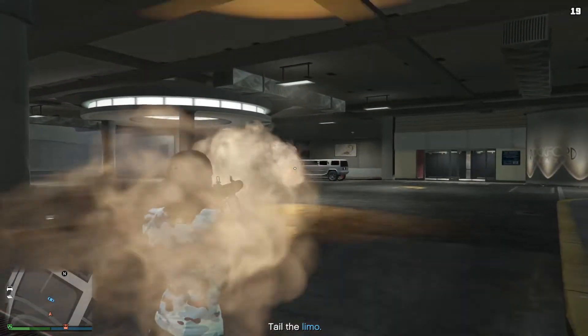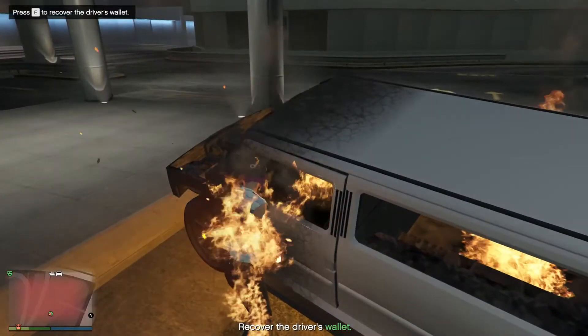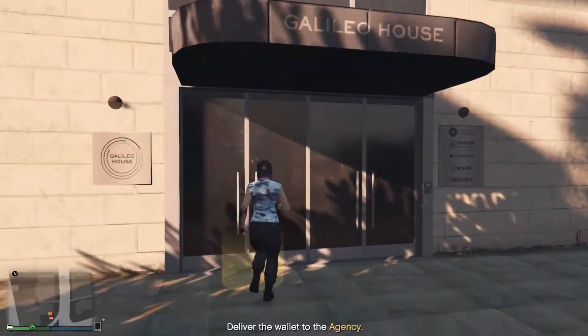After you locate the limo, take it down and retrieve the driver's wallet. When you get the wallet, return it to your agency to complete the first mission.